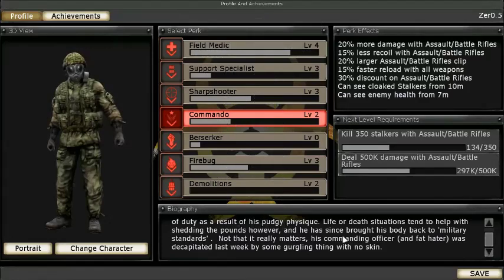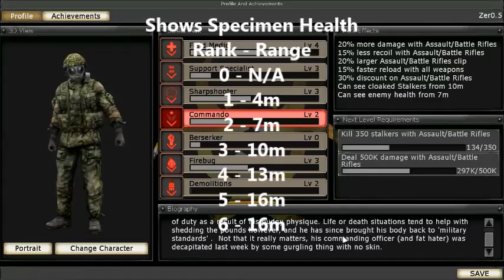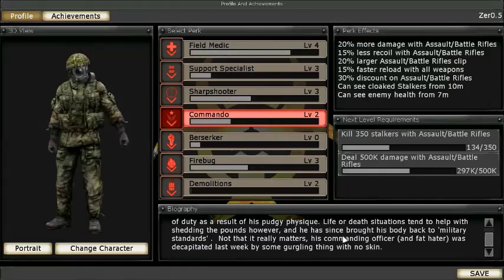You also gain the ability to detect a specimen's health when you're close enough — it's a red bar hovering over them. This starts at 4 meters once you level the perk up once, then ends at 60 meters at level 6, similar to or exactly the same as your ability to detect cloaked specimens.